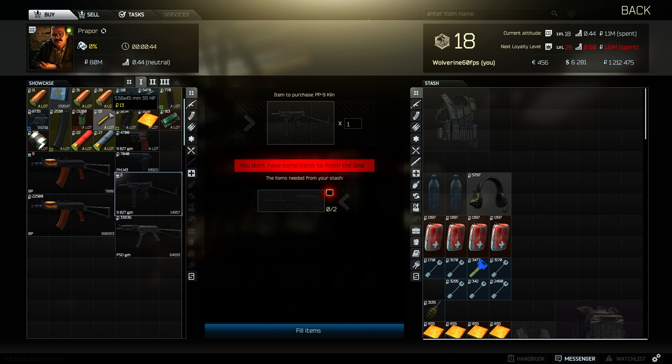Hey guys, Wolverine here on Tarkov, and this is just a quick starter tip for people who are only loyalty level 1 with Prapor or need an AK-74.